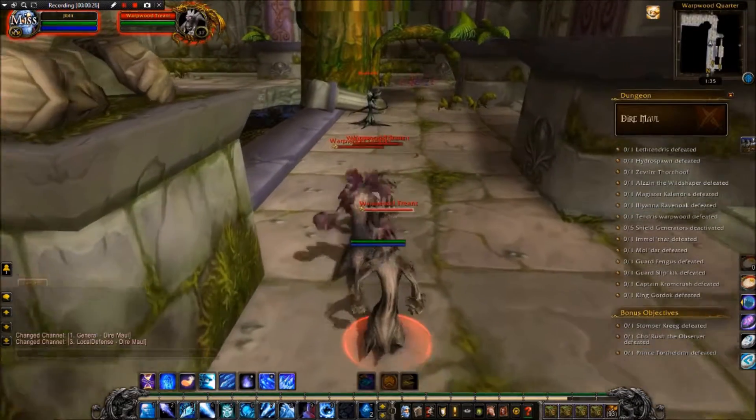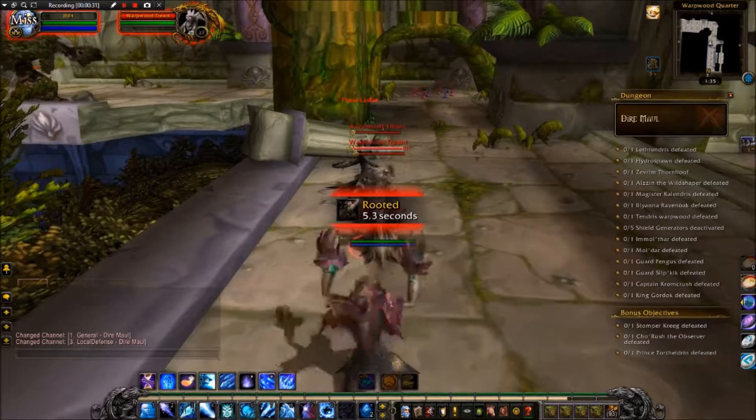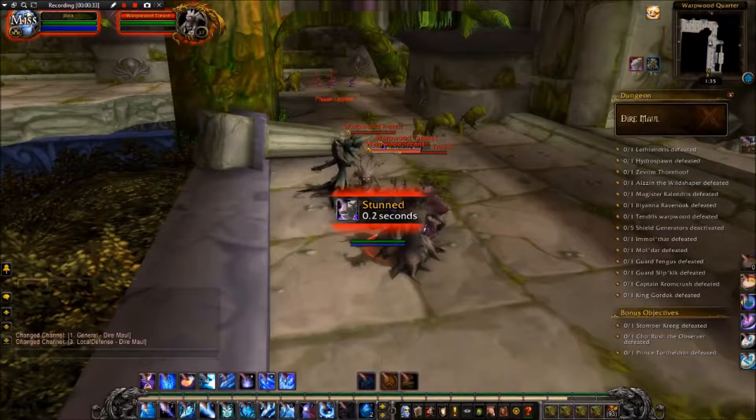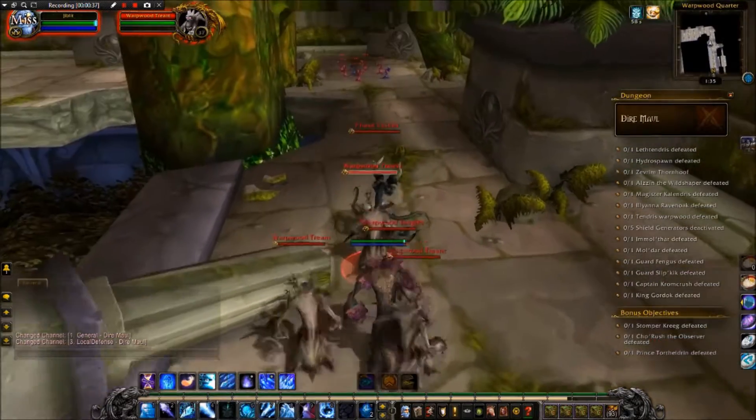What we'll be farming is the Fell Cloth. If you're a gold farmer, this is awesome because you can get the Fell Cloth and sell it for around about 15 gold to upwards of 100 gold per piece.